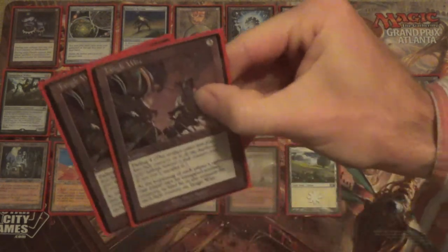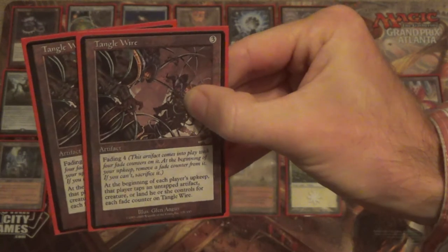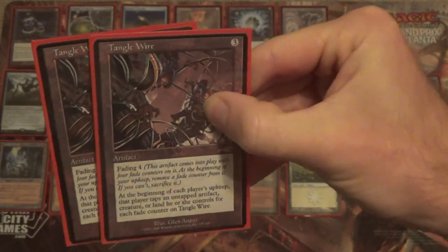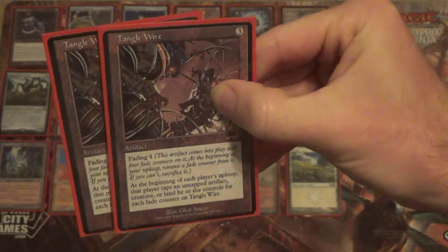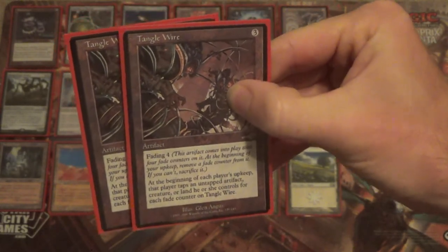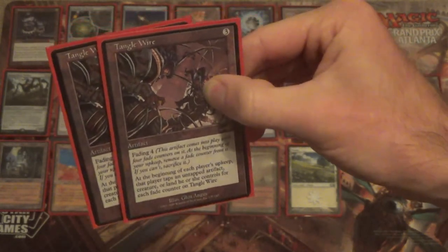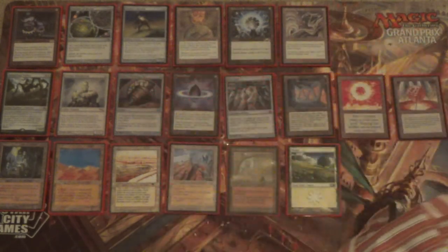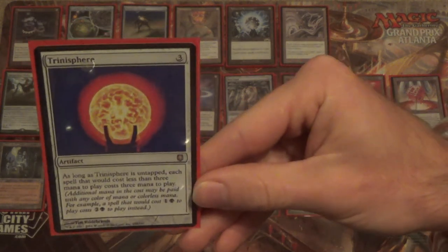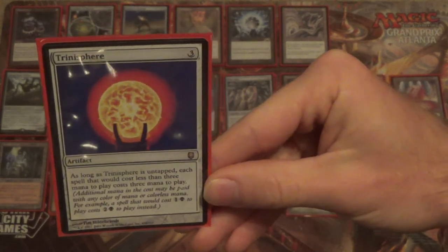Next, we have two copies of Tangle Wire — yes, this Vintage card gets to make its way in. Fading 4: comes into play with four Fade counters; at the beginning of your upkeep, remove a counter. At the beginning of each player's upkeep, that player taps an untapped artifact, creature, or land for each Fade counter. That breaks the symmetry automatically, because fading happens on our upkeep — so after we play it, the opponent taps four, then we tap three; then they tap three, then we tap two. They'll have the worst one to deal with each time. There are also plenty of decks that fold to a Trinisphere played on turn one — any deck that wants to be playing a Dark Ritual against us, not so much.